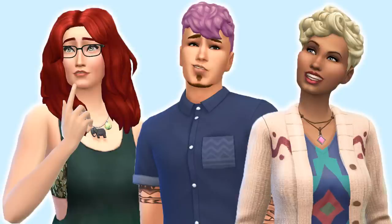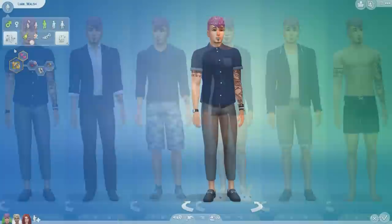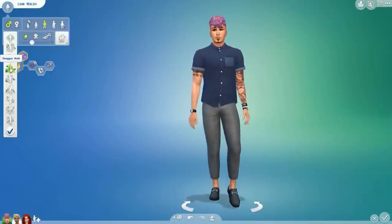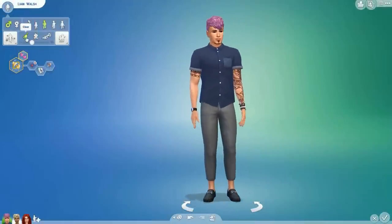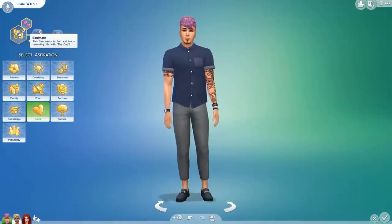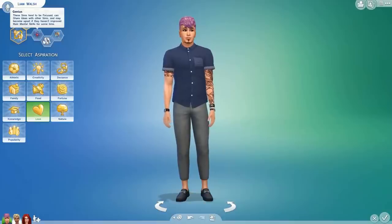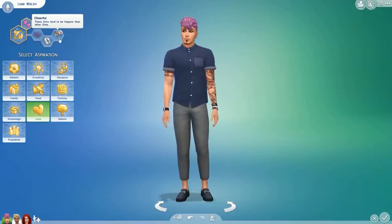This first sim is Liam Walsh, and I planned him out a few weeks ago. I knew I wanted a lilac-haired scientist who will maybe one day have a romantic relationship with an alien. I gave him the swagger walk, and his aspiration is Soulmate. This sim wants to find and live a rewarding life with the one, which gives him the bonus trait Alluring. Alluring sims are more successful at romance, and his other traits are Genius, Music Lover, and Cheerful.